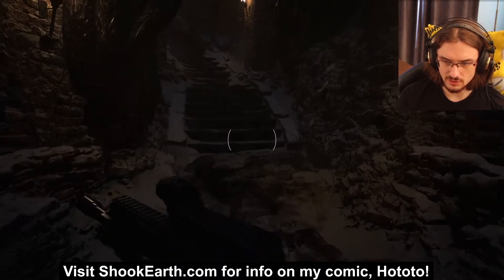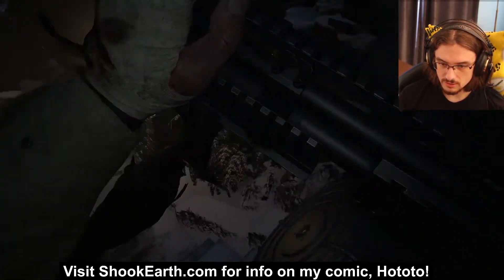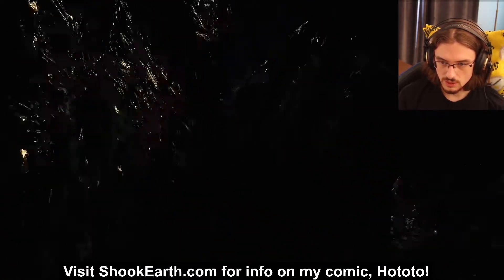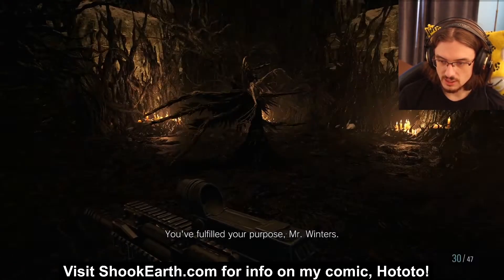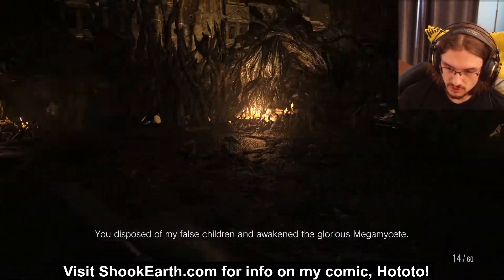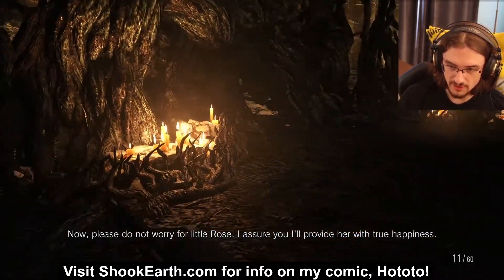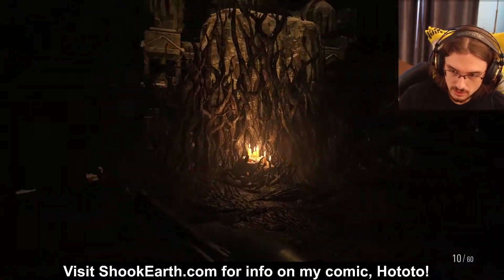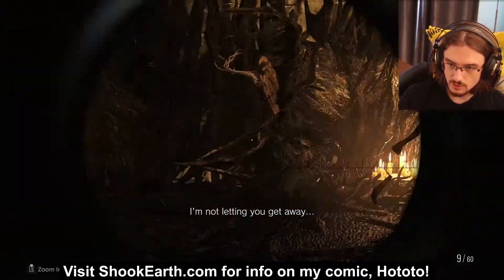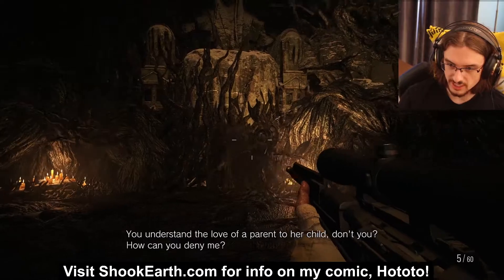Don't worry about this one. This one here you will have to block. Then you can turn around and sprint up the rest of the way. Press A, skip the cutscene, pull out your sniper and just start shooting — that's all you got to do. Avoid her hits when you can, and block when you can't avoid them. You have enough medkits that you should be okay. These attacks are fairly easy to dodge once you get used to them.